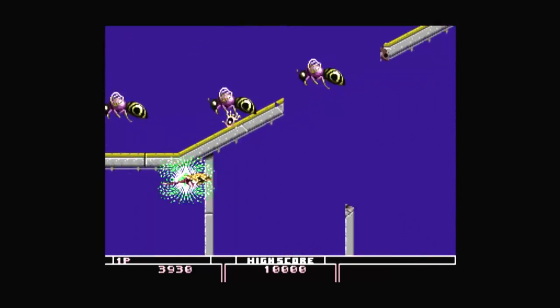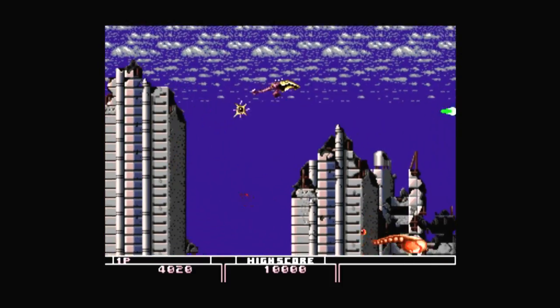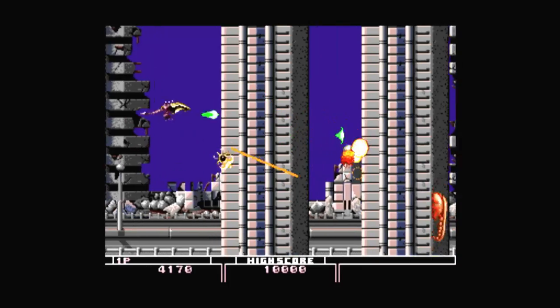Swarms of enemies will surround you, which include railbots, tadpole-looking creatures, and huge rail-mounted guns, causing you to dodge both their bodies and the bullets they discharge.